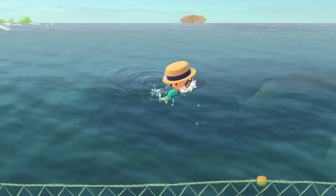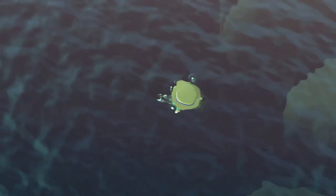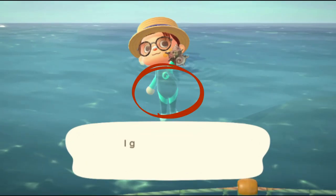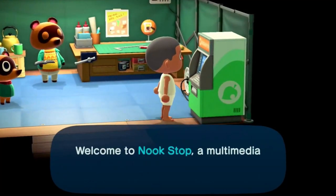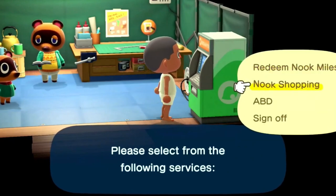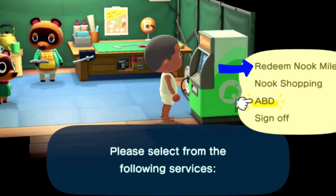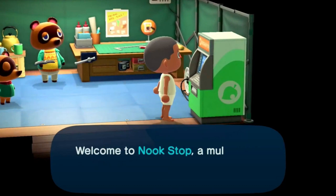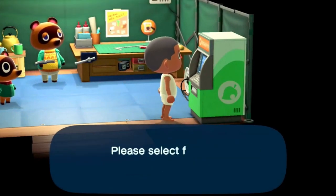Sea creatures only live in the surrounding ocean, and as you may or may not know, you need a wet suit to get into the ocean. To obtain your preferred wet suit, you can buy one at the Nook Stop Terminal in Resident Services through the Nook Miles Redemption or Nook Shopping apps. Alternatively, you can buy a wet suit at Nook's Cranny, or from Timmy at Nook's Tent if you haven't already unlocked Nook's Cranny.